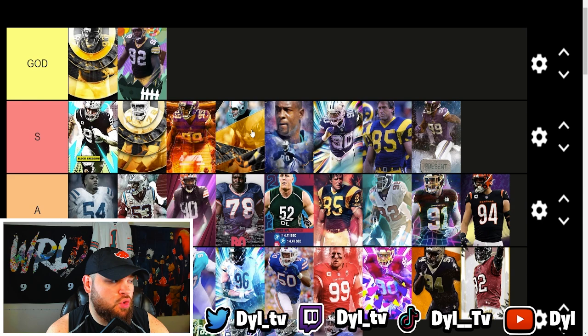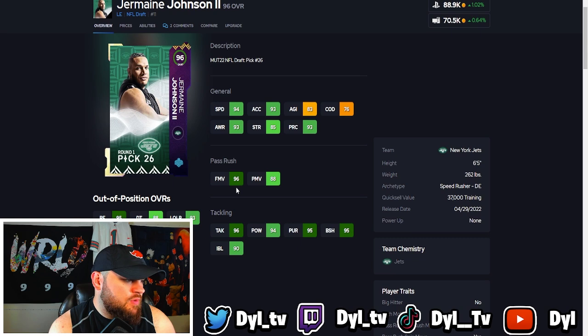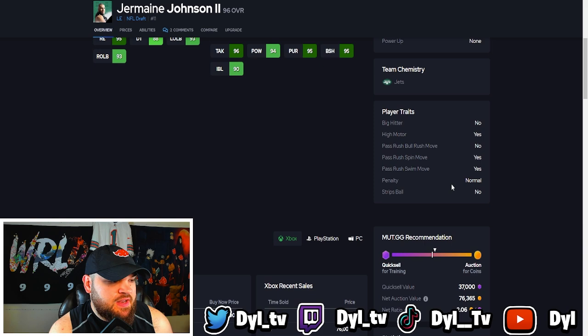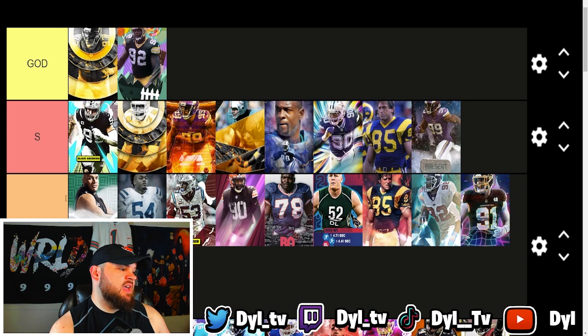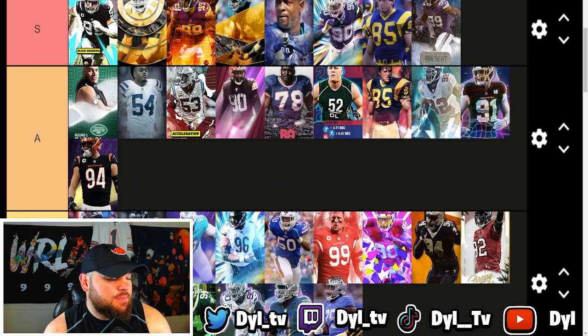Now we're getting into the rookies. First up is Jermaine Johnson — somehow the Jets got him at 26. He has 94 speed, 93 acceleration, and finesse moves at 96. Power moves are 88 — if he hit 90 power moves he would be locked into S tier. Run defense-wise he has 95 block shed and 90 impact blocking. Trait-wise has the spin and swim move on yes, bull rush on no. Jermaine Johnson is good but not S tier — I'm putting him top end of A, probably the best card in A tier, but him not hitting 90 power moves keeps me from putting him in S.